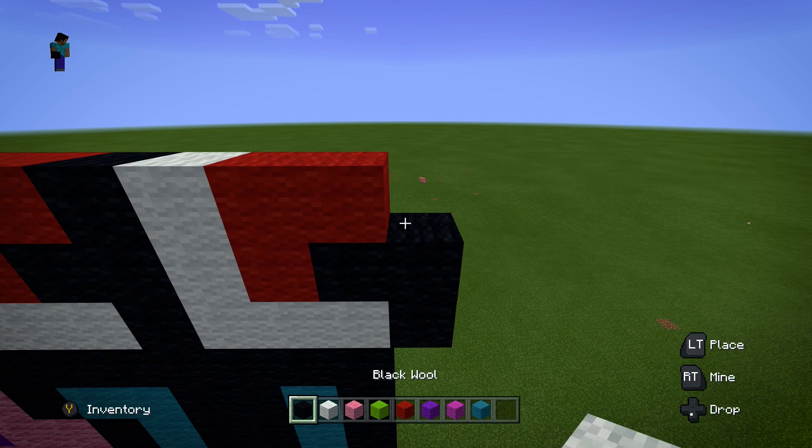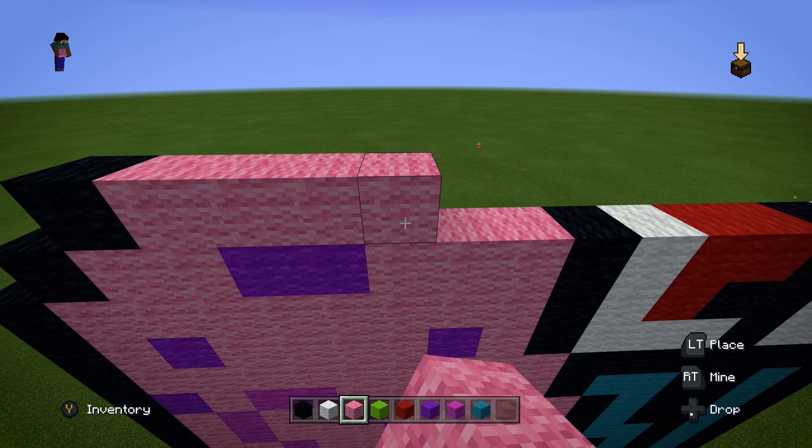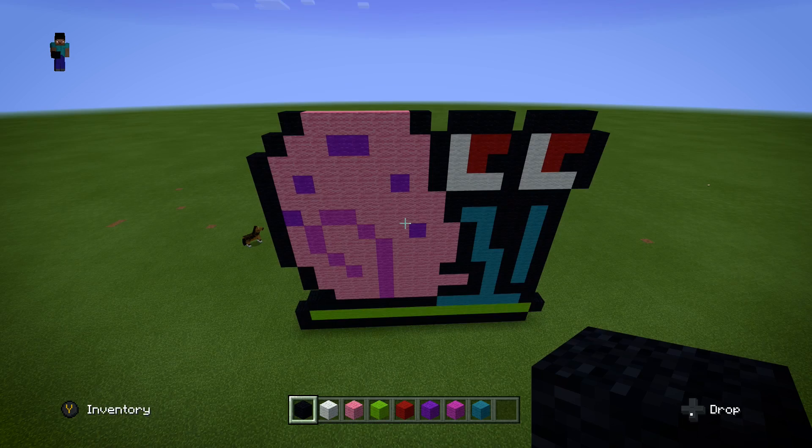For the next layer, start in one again from the pink block. Put down one black, then five pink, then one black. Then skip a block, put down three black, then skip one more block, and put down three more on top of this set of eyes. Gary's eyes are complete — we're almost done.